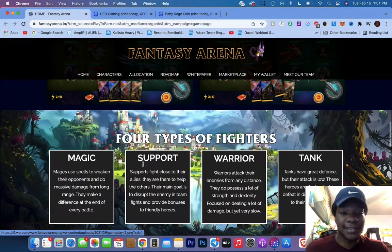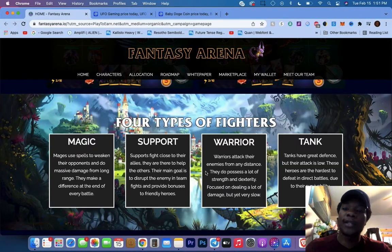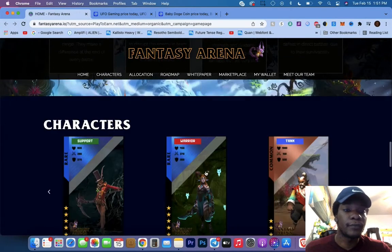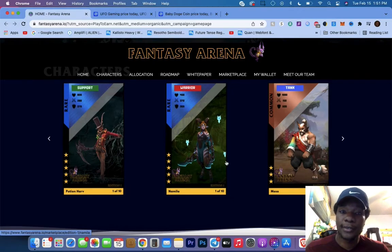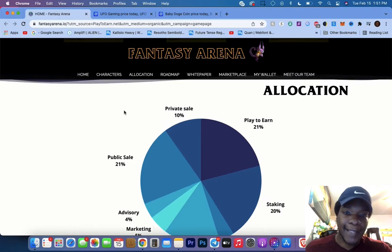There are four types of fighters: magic, support, warrior, and tank. Mages use spells to weaken their opponents. Support fights close to their allies - they are here to help others, and their main goal is to disrupt the enemy in team fights. Warriors attack enemies from any distance. Tanks have great defense but their attack is low. Here are the characters: tank, warrior, support.